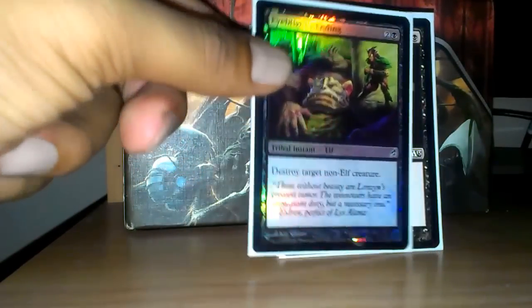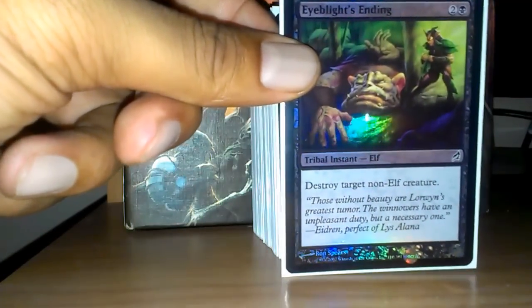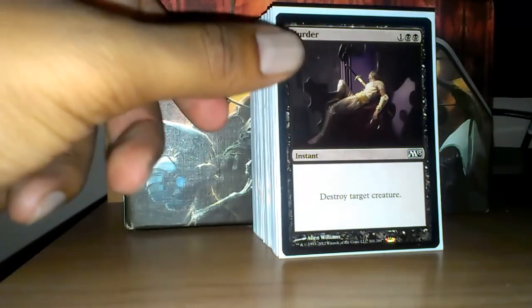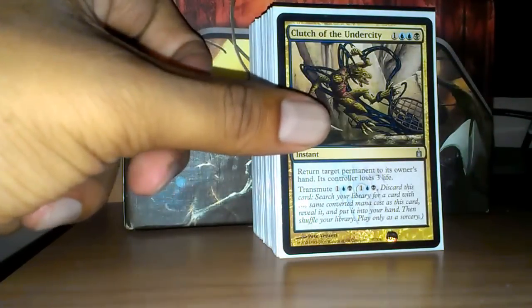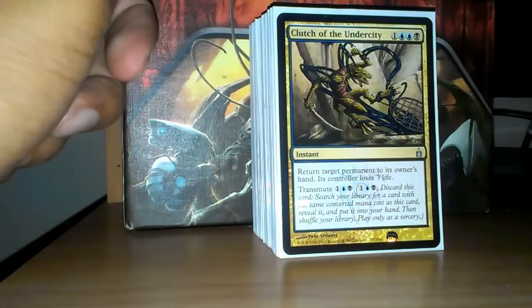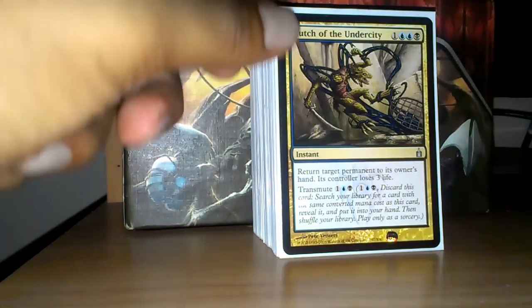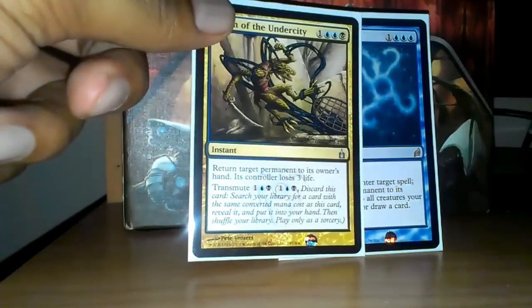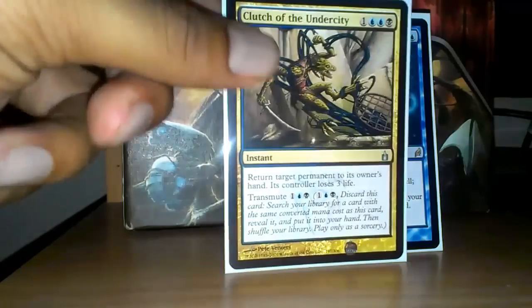Eyeblight's Ending destroys a non-elf creature. And you'd be surprised how many players don't play any elves, so it normally really just destroys any creature. And Murder really destroys any creature. Clutch of the Undercity, kind of like Recoil, is a lot of value in one card — you can bounce a permanent just like Recoil, but instead of them discarding a card, they lose three life. I've also won with this card before. And worst case scenario, you pay three mana and transmute it for something coming up, like Cryptic Command or Damnation. So it's a really good card.